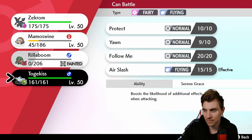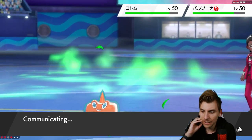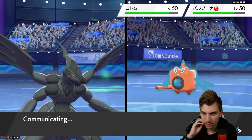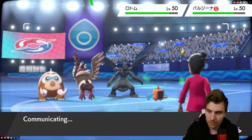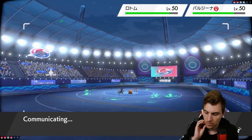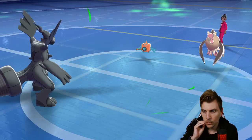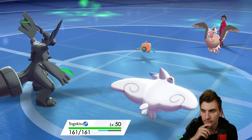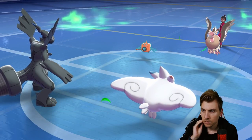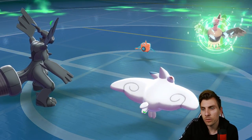There's no way Rotom goes for a Thunderbolt into the Mamoswine slot, and it's likely we see another switch anyway. At this point it doesn't really matter, because by getting Togekiss onto the field we can just redirect those Foul Plays and get a free Dragon Dance off. Then Mandibuzz doesn't really have a way to deal with Zekrom. Mamoswine going out and we get Togekiss back on the field — that redirection is going to be so useful for Zekrom.